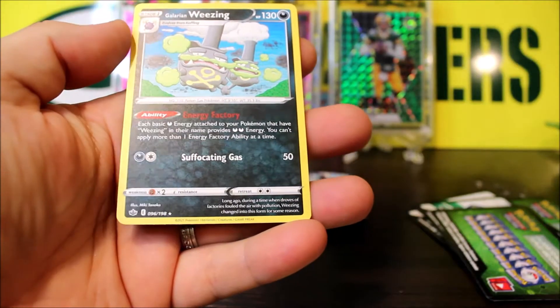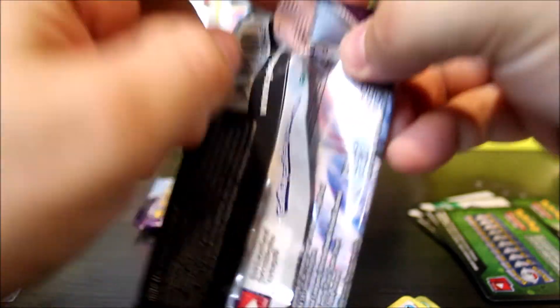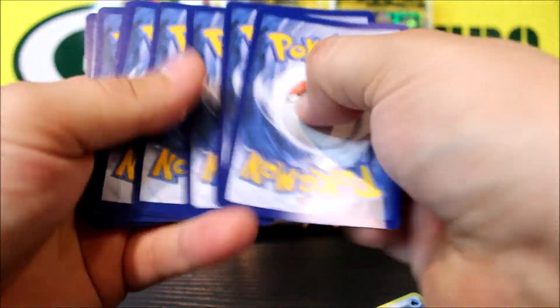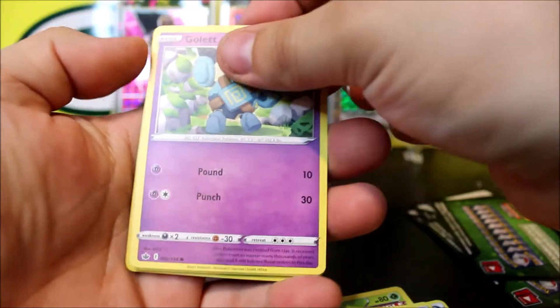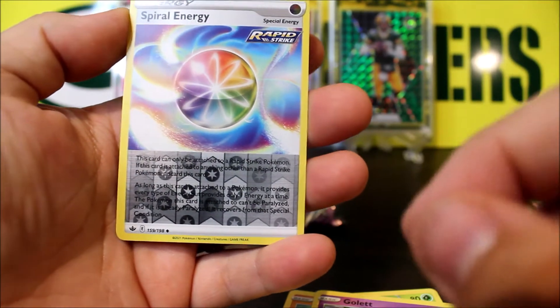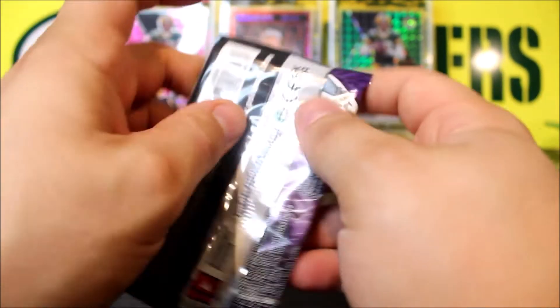Pack six gives us a Weedle reverse holo and a Wheezing rare. This pack is kind of loose — Pokémon's packs are usually really tight. Maybe that's a good sign for something good to come. Diglet — nope, green card. Pack seven gives us a Spiral Energy reverse holo and a Single Strike rare.